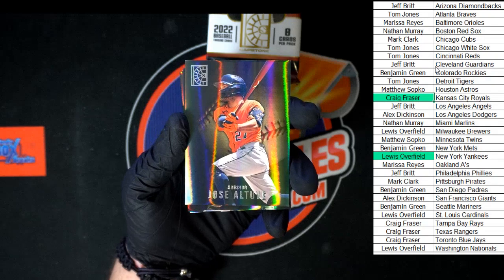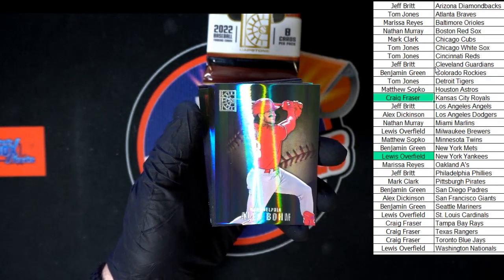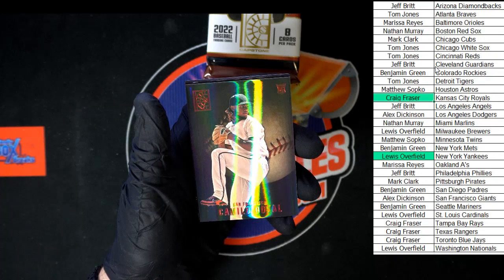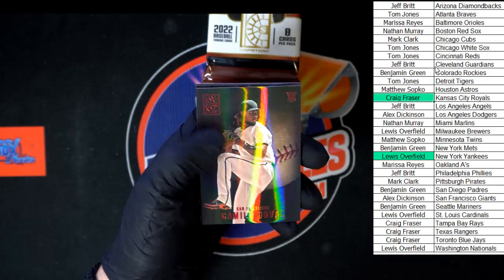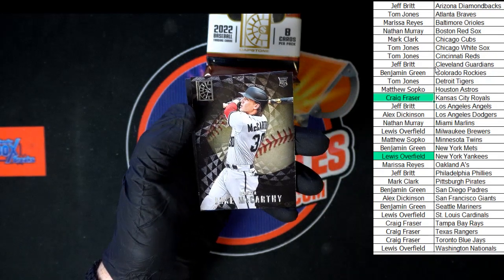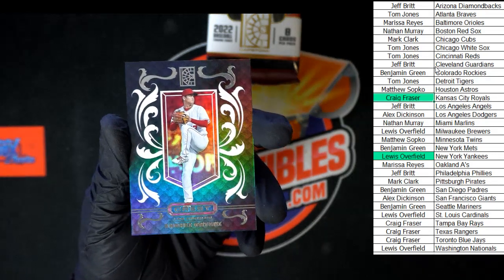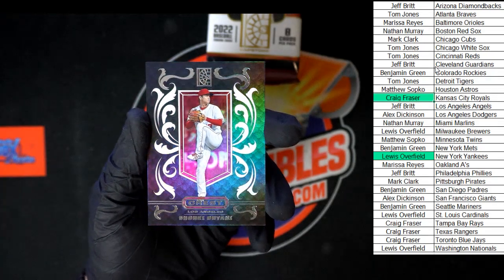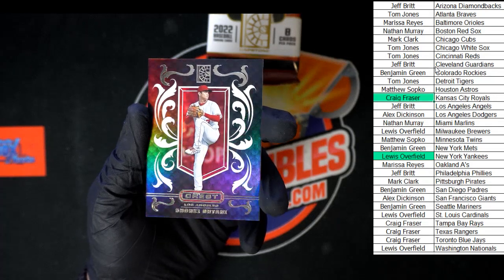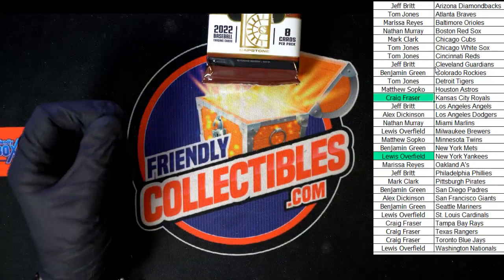Starting out — Altuve going to Houston. Suarez for San Diego. Alec Bohm, Philadelphia. Contreras for Pittsburgh. Duval for San Francisco. Garcia. McCarthy. And then — nice Crest right there — Ohtani. Get a good look at that one. Wow, okay. I need one of them. That one going to Los Angeles, going to Jeff B. That is sharp. Big fan of that one.